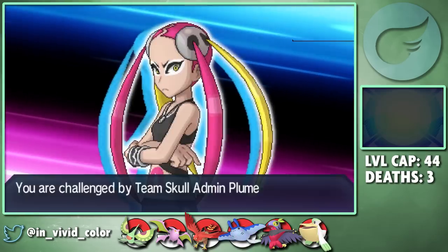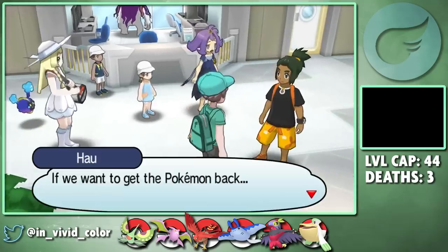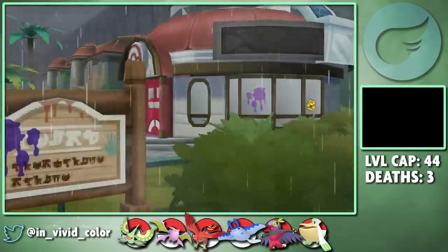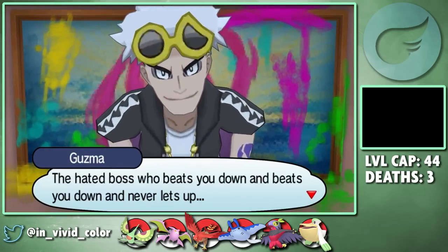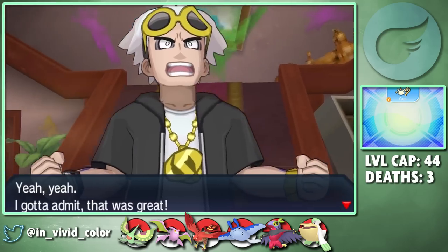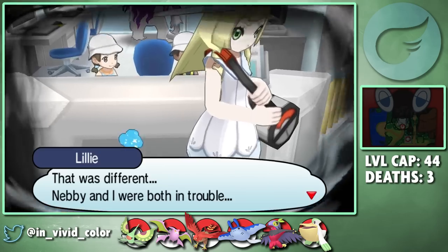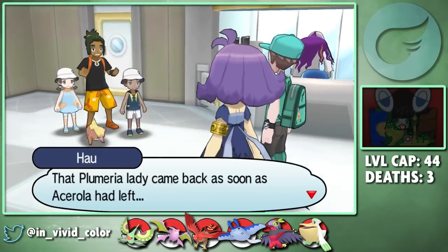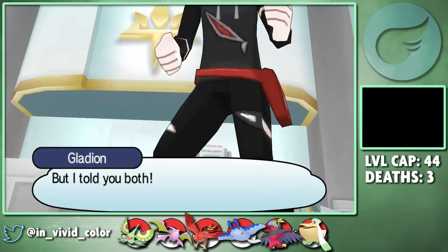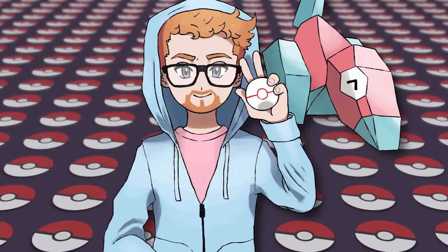Some story stuff happens so we have to fight Plumeria again, but we steamroll her, and I guess this was a distraction so that Team Skull could steal a Pokemon. We infiltrate their base, crush Guzma again, return the Pokemon, and return to find that while we were gone, Plumeria came back and kidnapped Lily. Since we have to go save her to progress the story, we gather our team and head to Aether Paradise, which is where she's being held - by her mother, which makes me wonder if this even really counts as kidnapping.